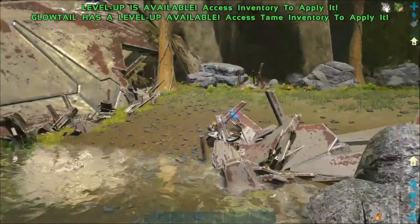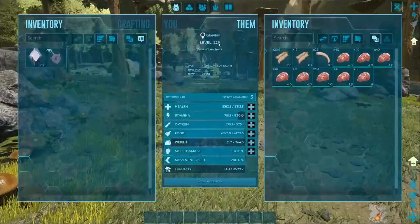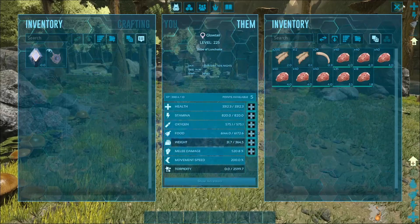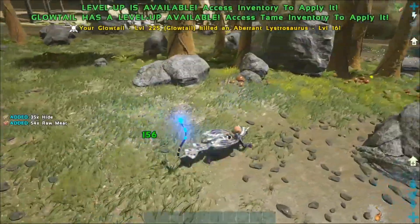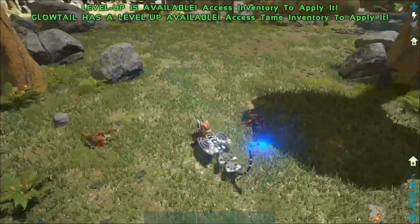As you can see it glides like a rock drake. Its stats — this is level 225 that I spawned in — and it's got some levels I haven't applied yet, but its stats are pretty decent. It's got a left click and a right click attack that seem to do the same thing.